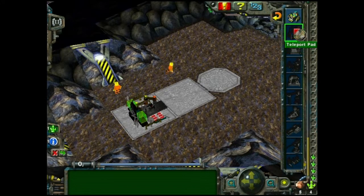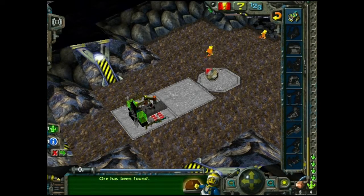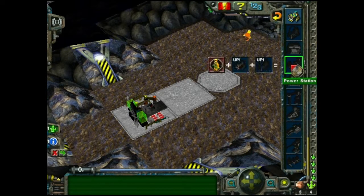Go to the buildings menu. Build a power station. Tool store. What do you need for a power station? You need teleport pad and tool store.